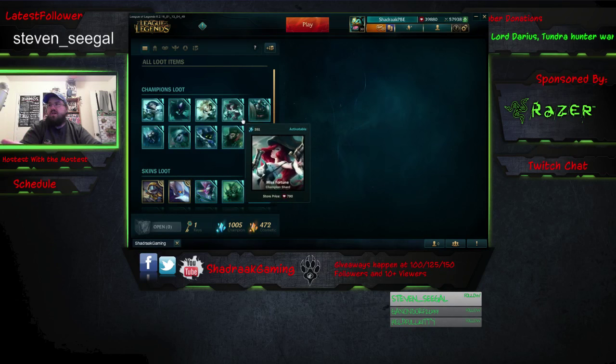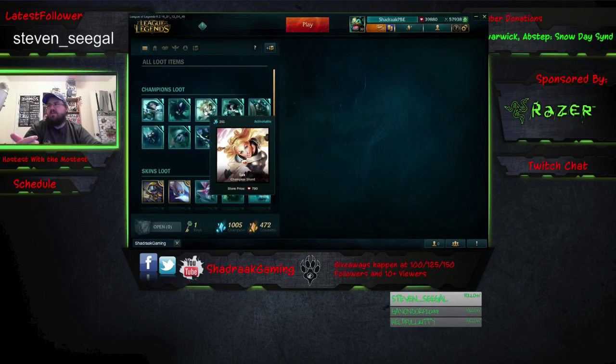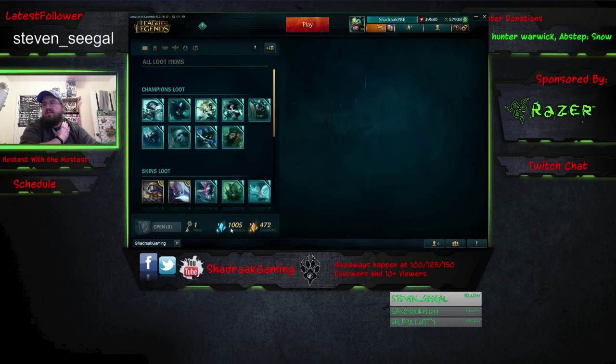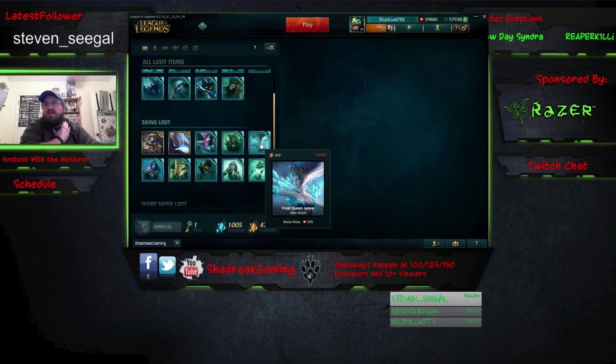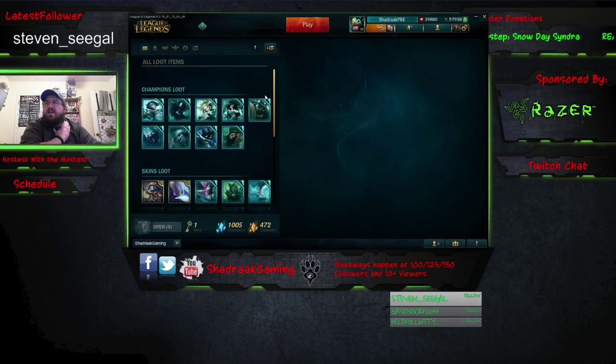When you get your shard — so we've got a Pantheon shard, Misfortune shard, whatever — you can see up in the upper left-hand corner where it's got the little blue icon and 261. That's basically saying it'll give you 261 champion shards if you disenchant it. Skins have cosmetic shards, so like this Frost Queen Janna skin would give me 322 cosmetic shards.